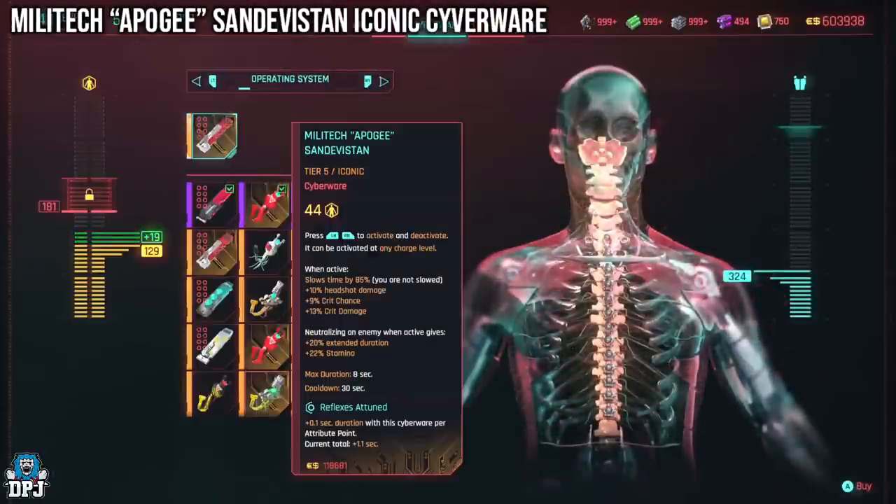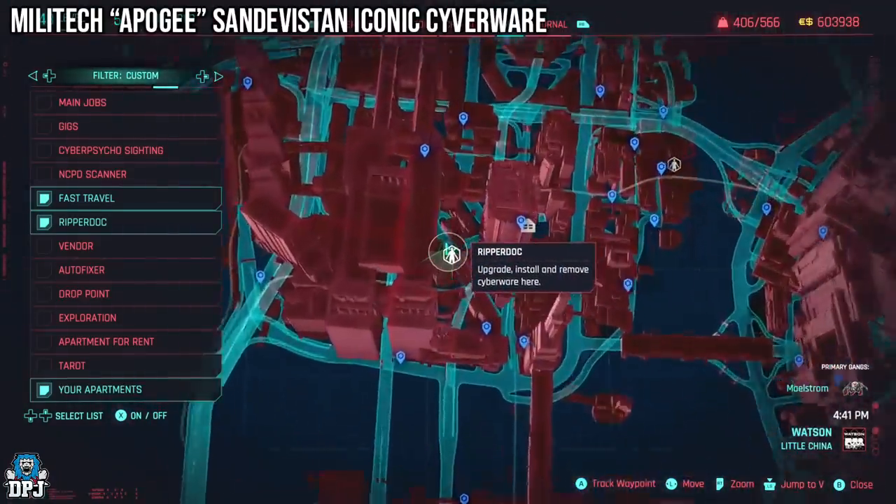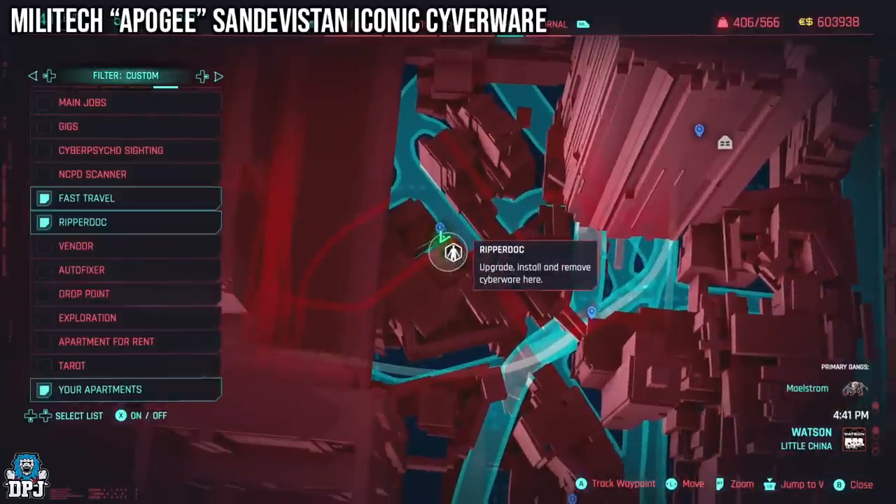Next up we have the Militech Epogee Sand Dev — this piece of cyberware is incredible. Once you reach around level 40 it can appear in the open world as a random drop; I've seen multiple people get it from random crates. For me it was sold by Victor within Watson once I hit level 40. This is definitely one you want to get.